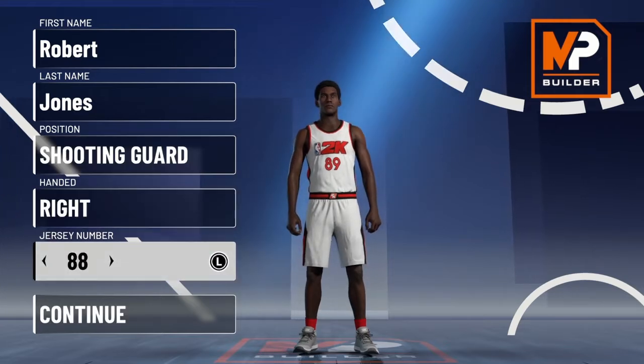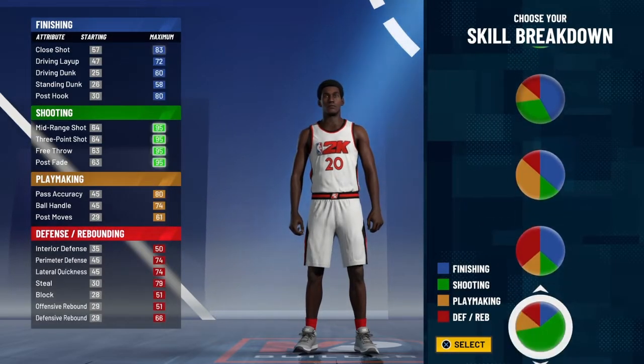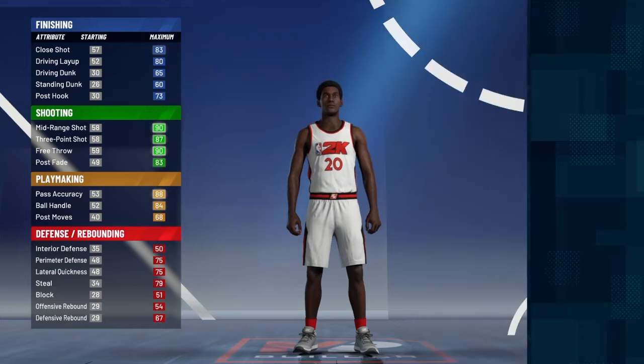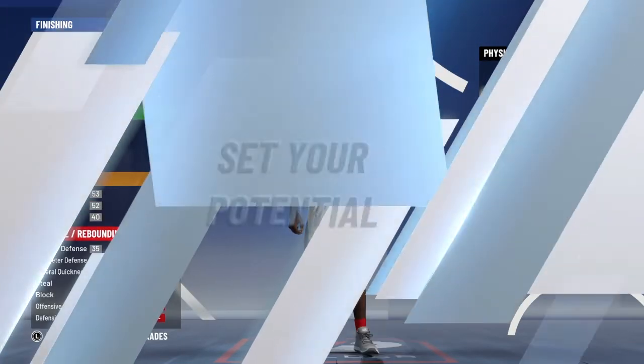Now look, you know my jersey number in real life is 20. Come on now, stop playing with me. Same party chart as a playmaking shot creator, of course. That's the best party chart in the game, for just being unstoppable offensively.